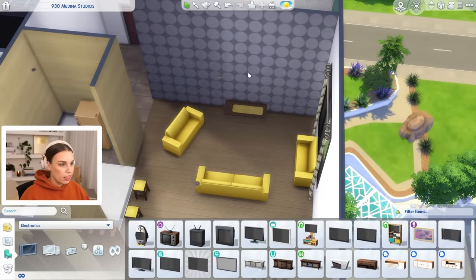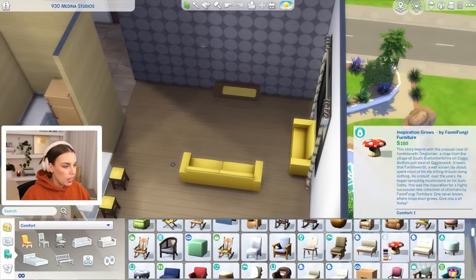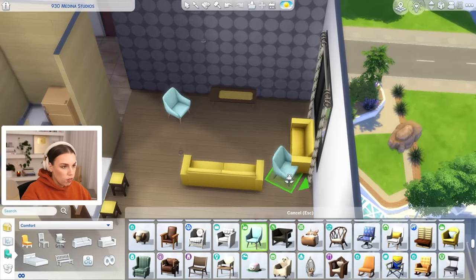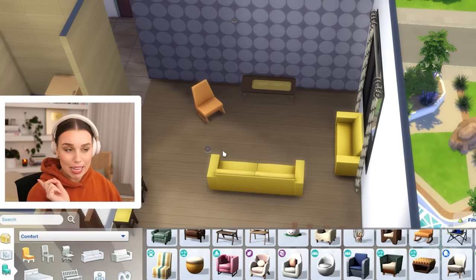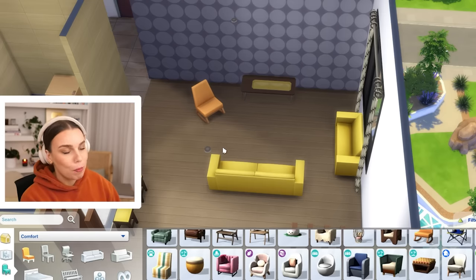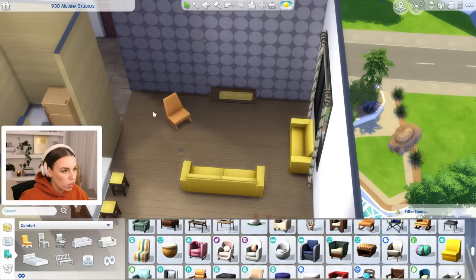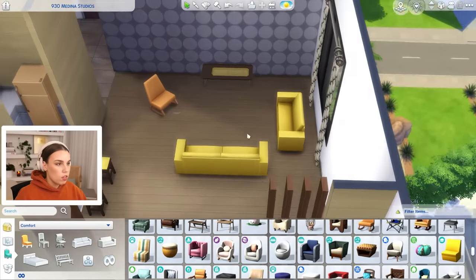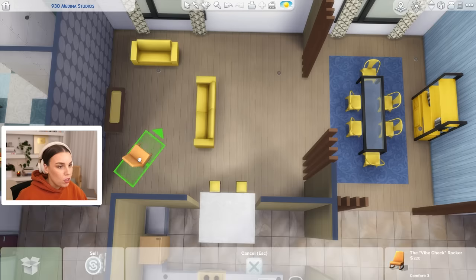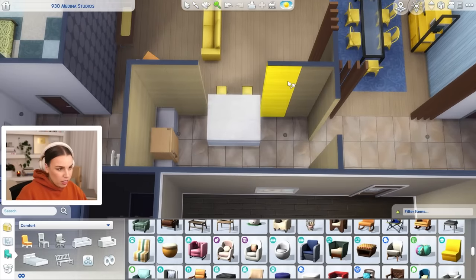After thinking about it a little bit more, I think the TV should go on this wall over here. Instead of having a couch blocking that walkway, once we pick out the furniture, we could have a chair on the side — even better, a rocking chair, because rocking chairs need a lot of space. Because we're doing a realistic apartment, this is going to be a play area for kids, since it is a family apartment. And the more I look at the kitchen, the more I love it.